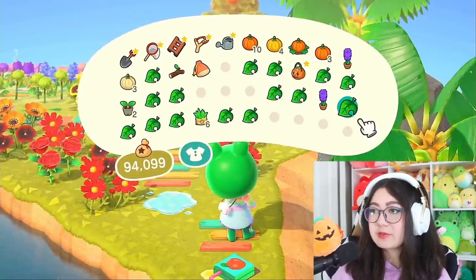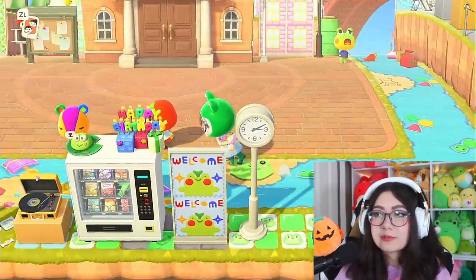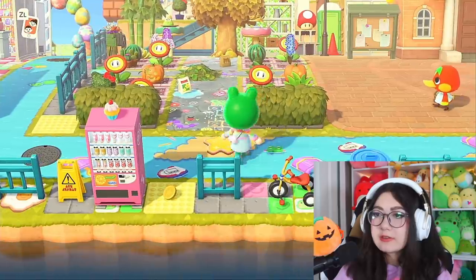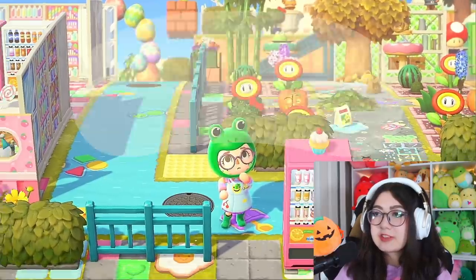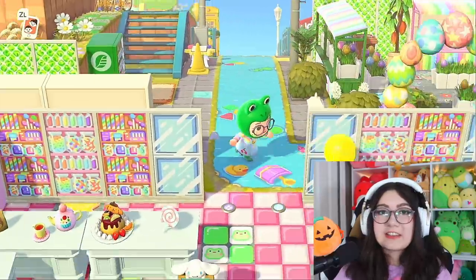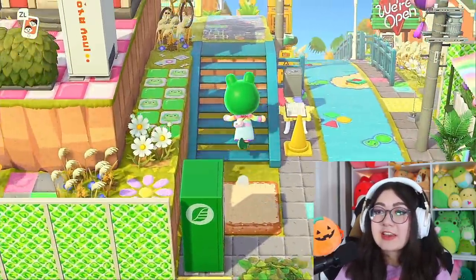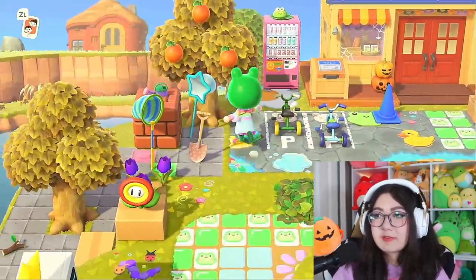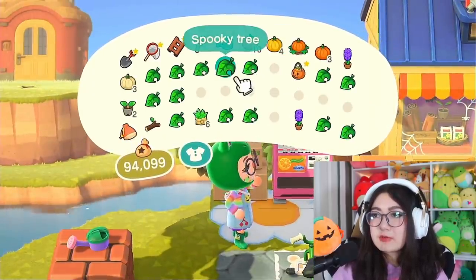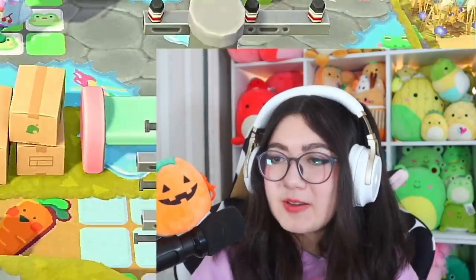Now we're here in the rainbow garden — I feel like we definitely need a little scarecrow somewhere here. Maybe right at the beginning we can do the little spooky scarecrow. He's so cute, he's like protecting the flowers! We definitely have to do stuff around the shopping area — Nook's and Ables for sure need a little bit of spooky love. Let's do a little spooky tower near the plaza area. I love these so much. The candy shop already has candy pieces so I'm counting that as the Halloween decoration — you're done! Nook's already has little pumpkins so anything I put will match the vibe. A spooky tower just slipped out of my inventory right in front of the little vending machine.